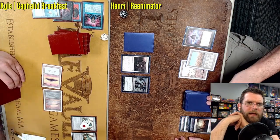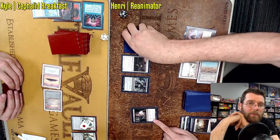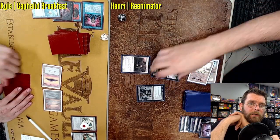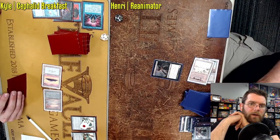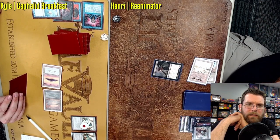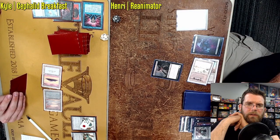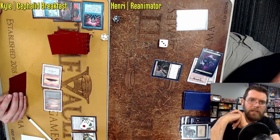A second Aether Vial could be better off getting shuffled in with a Brainstorm — tough to say without knowing Kyle's hand. That Brainstorm potentially very high value. Cephalid Breakfast is one of the decks I've played where Brainstorm is the most crucial card. Henry is going to Thoughtseize himself — he's got the Exhume. Drawing 14 cards with Exhume is so strong in this Tin Fins build. Just aren't going to care what your opponent is getting back as you are just winning the game on the spot.